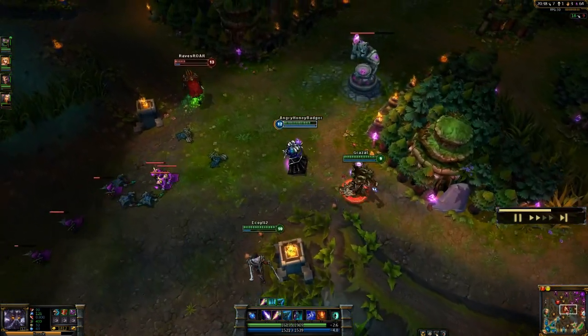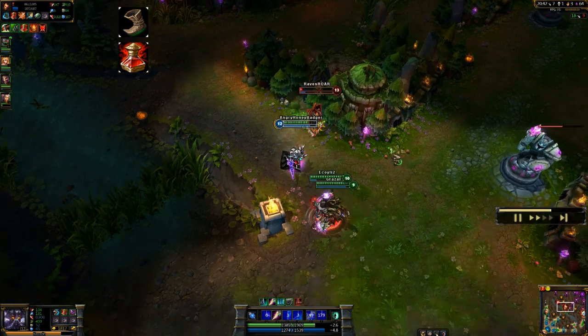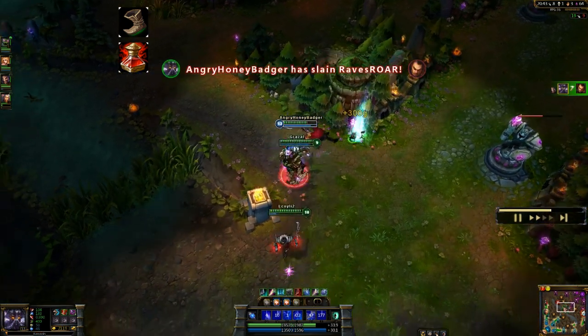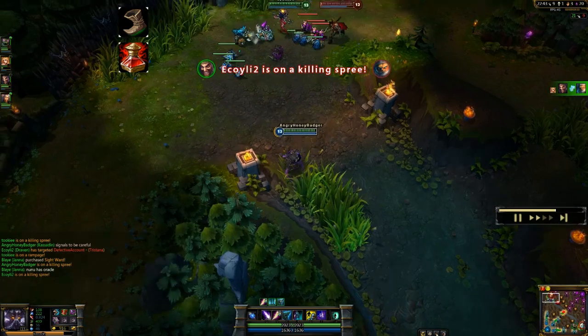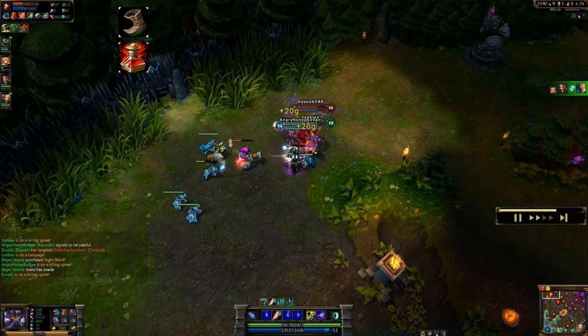As for the build items that I typically take with Kassadin, I usually like to start with Boots and Pots and head to mid lane. I like the Boots and Pots because he needs the mobility and the Pots because he's a tiny bit of a weak early game, being a melee champion for an AP caster.